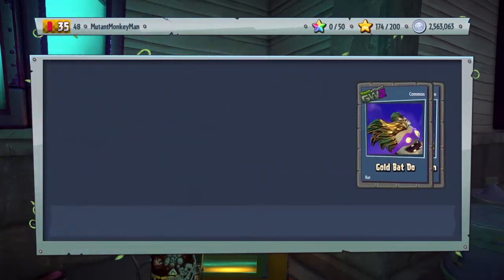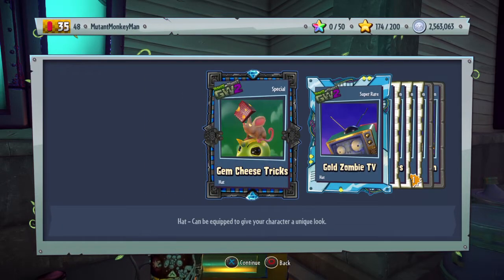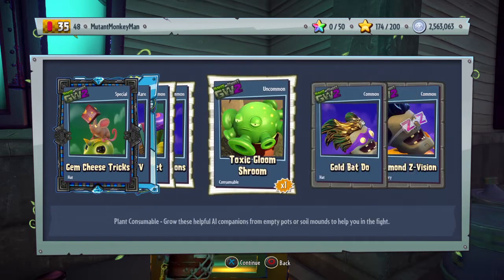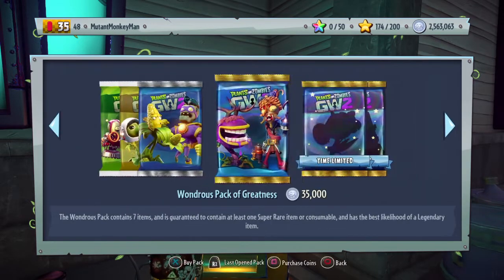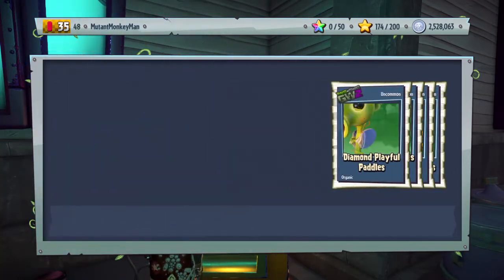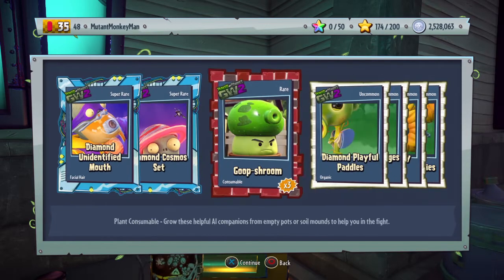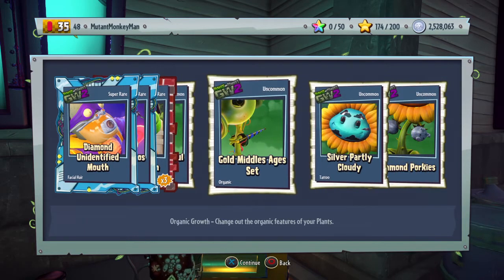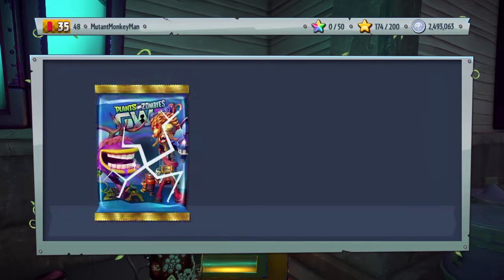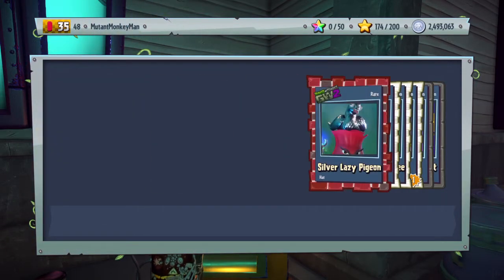We're actually unlocking some cool stuff. So we got another special but I don't like the gym stuff - well, there's some gym stuff I do like. More diamond. Diamond. Gold. Diamond porkies - just what I wanted. We got a new cape.